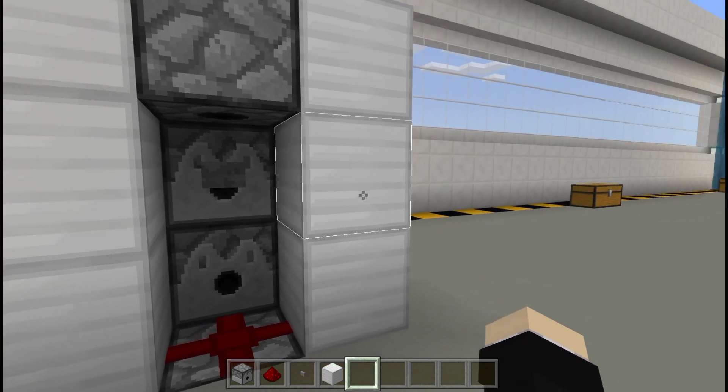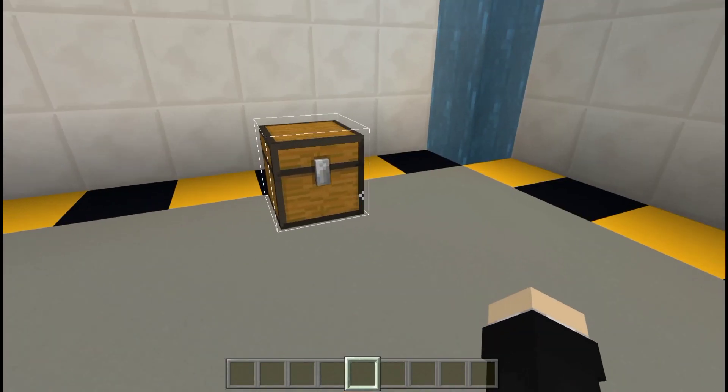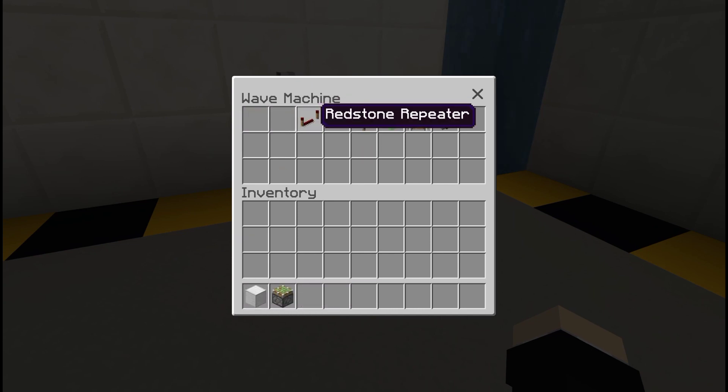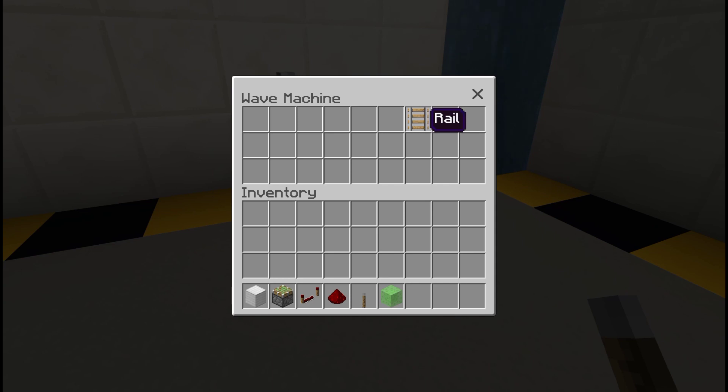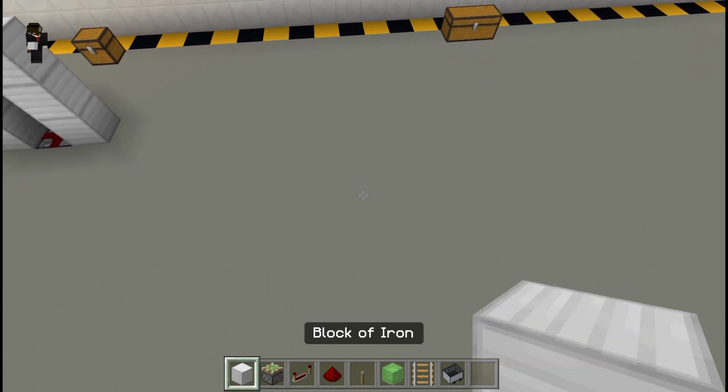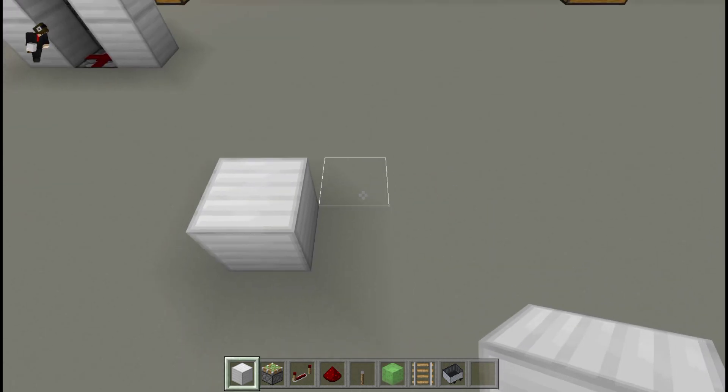Let's move on to the next one: the Wave Machine, which is my favorite. The items we need are: a block of iron, a stick, a piston, a redstone repeater, redstone dust, a lever, a slime block, a rail, and a minecart. First, place a block, then one block apart, place another.